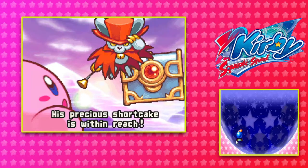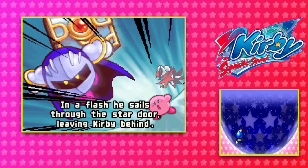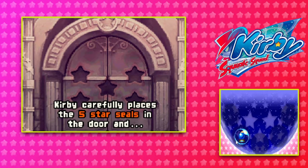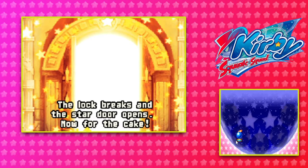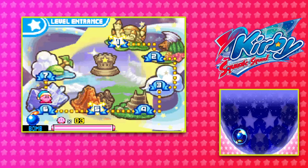His precious strawberry shortcake is within reach. Huh? What in the world? Medite swoops down and nabs a treasure! In a flash, he sails through the star door leaving Kirby behind. The star door will never open without the five star seals. Kirby carefully places the five seals in the door — the lock breaks and the star door opens. Now for the cake. Oh, you gotta be kidding me, we still gotta deal with this stuff? Unfortunately. Well, thank you guys so much for tuning in to this episode — it really does mean a lot to me. If you guys did enjoy the video, don't forget to like and subscribe for some more. I hope you guys have a good rest of the day and we'll see you on the next video. Bye bye!